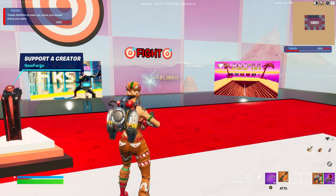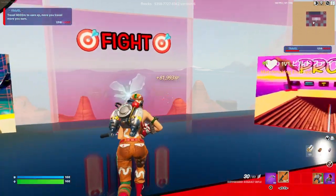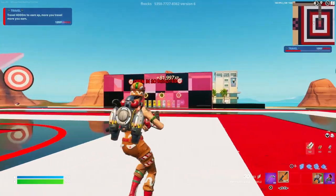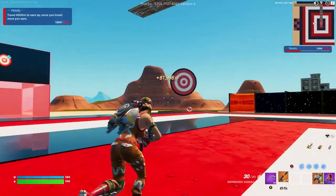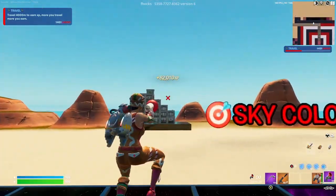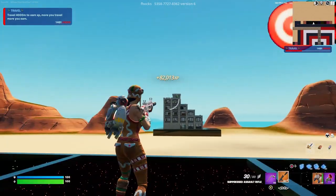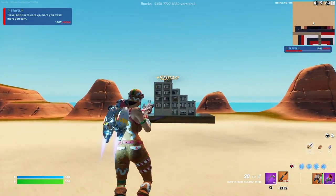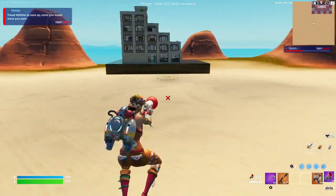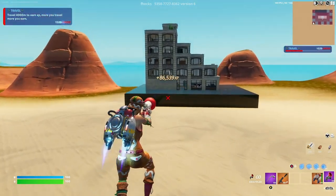Let's check out the second XP glitch. Come over here to the fight rift — it'll take us to the main place. From here, let me show you another insane XP glitch. We're going to go to the place where it says sky colors. Use your grappler and then your jetpack to make your way to that building over there. Use the grappler and jetpack at the same time to get there faster. The second XP glitch is going to be on top of this building.